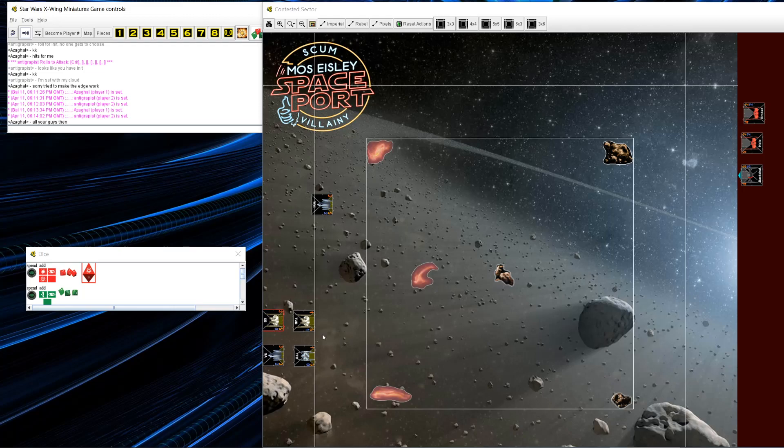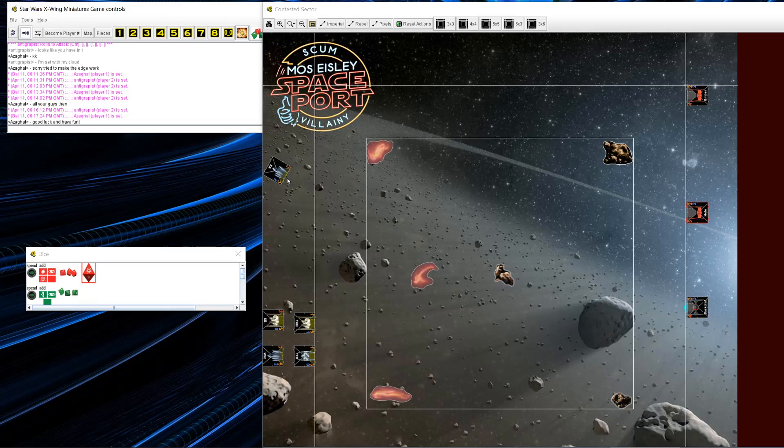My initial strategy was to fly in a four-by-four box with my ships, give all my ships focus, try to get calculate tokens, try to get target locks as I can, and essentially have more action economy to out-shoot them initially. Then run my Separatist Ace as a flanker. I have the Ace and Watt swapped in the initial setup, so I quickly swap them out. I'm going to do one of those classic ace tricks — one-turn him up, barrel roll him over, and then have lots of options.